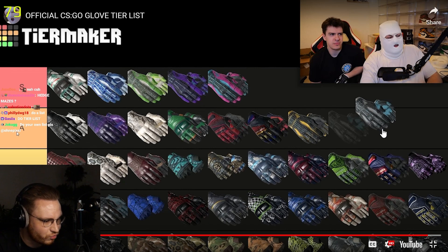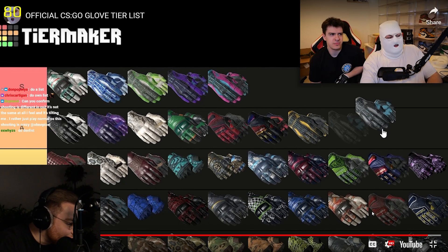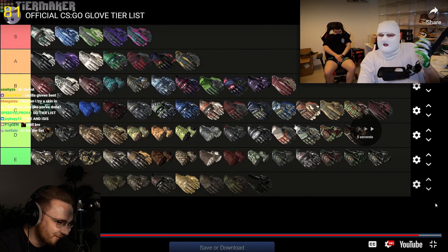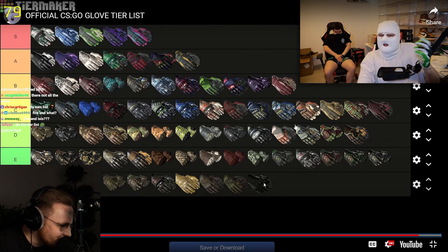AT is crazy. An Hinch Gloves, D tier? Nah. Bro, An Hinch Gloves — best budget Gloves, I'm telling you. Snake Bites are so nice as well.